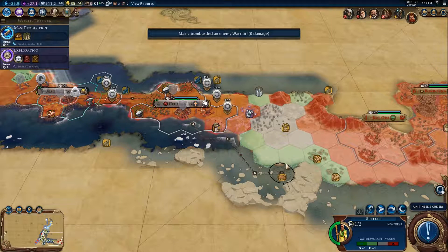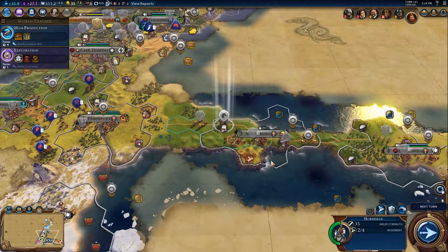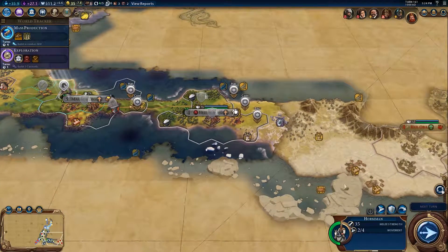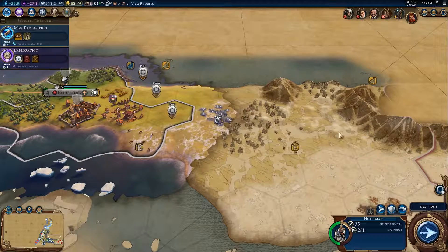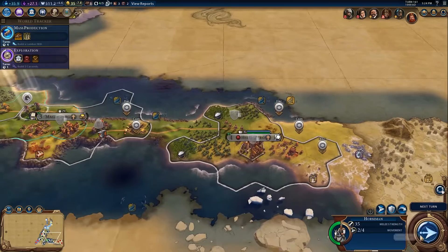Unfortunately we wouldn't be able to get past this mountain even if I put the city here - that's always going to block us. Though I could put the city here and a harbour here, though you'd probably want the harbour adjacent to that - harbour, commercial district, industrial district, something like that. Actually probably the industrial district up here. Campus here where it's adjacent to two mountains - if I put it here it's adjacent to three, which would be a better location.